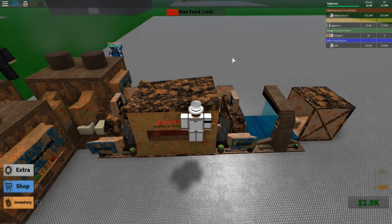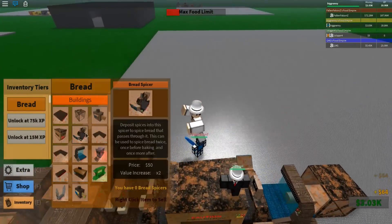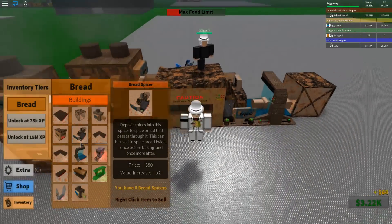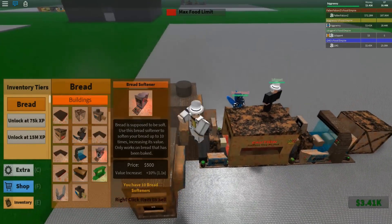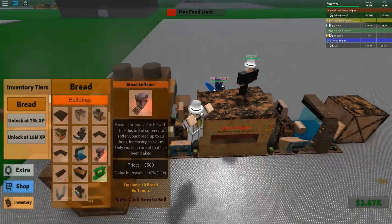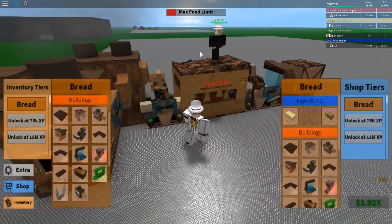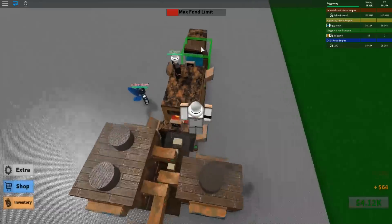So I bought these new... where is it? Where's my inventory? I'm still trying to get used to everything. I have bread spicers — they work up to ten times, but only on bread that has been softened. So I'm gonna let these droppers finish up, get a bunch of money, and then I'll set those up.